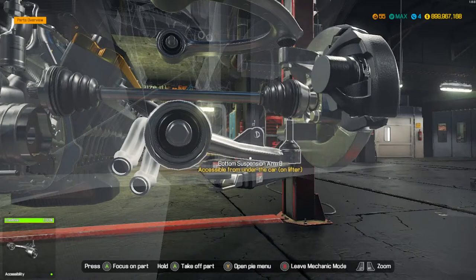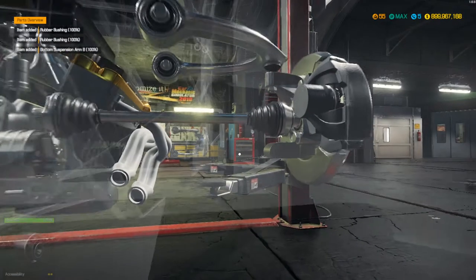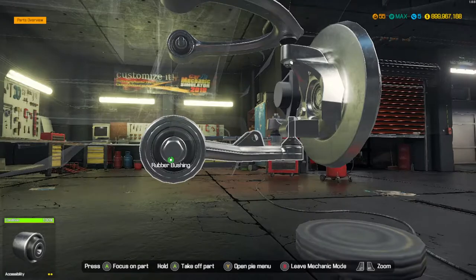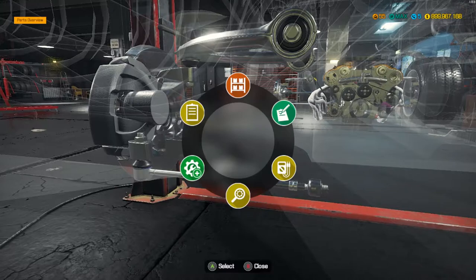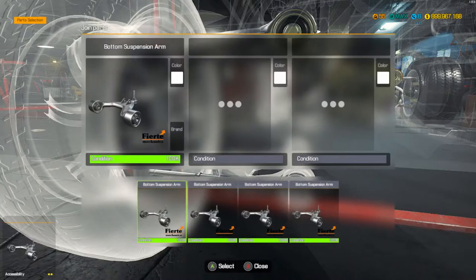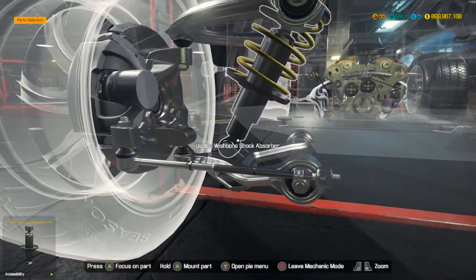But from what I've seen, if instead of using the suspension arm directly you go over to the bearing or the bushing, you can actually hold the button on that and still take off your bottom suspension arm. This works on PlayStation, Xbox, and PC — it doesn't matter what platform you're on. And the same goes for putting it back on: you can't install it normally, but if you go to the bushing, you can put the suspension arm right back on.